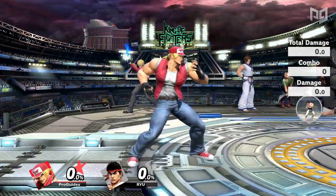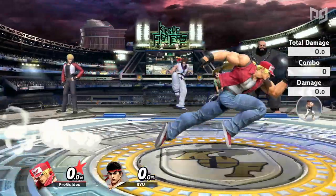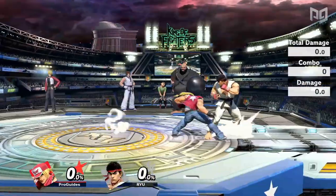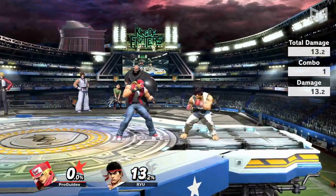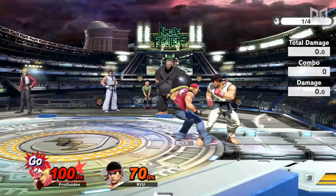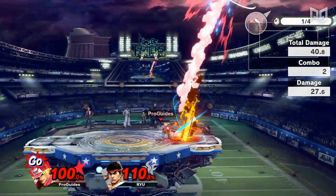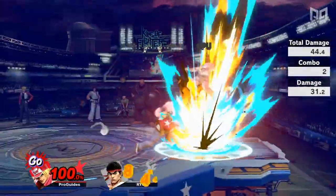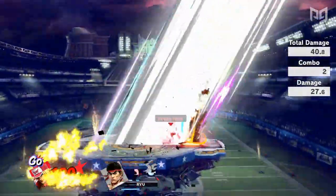Next is Up-Tilt. Coming out on frame 7, Up-Tilt is a quick and reliable anti-air tool which hits opponents above and in front of you. At most percents, Up-Tilt can cancel combo into Rising Tackle or Power Dunk, although the position and opponent DI make these confirms inconsistent. Up-Tilt's best confirm, however, is Power Geyser — the super special Terry gains access to at 100% along with Buster Wolf. Up-Tilt true combos into Power Geyser at basically any percent, making this an early kill confirm that racks up over 40 damage in just two hits.